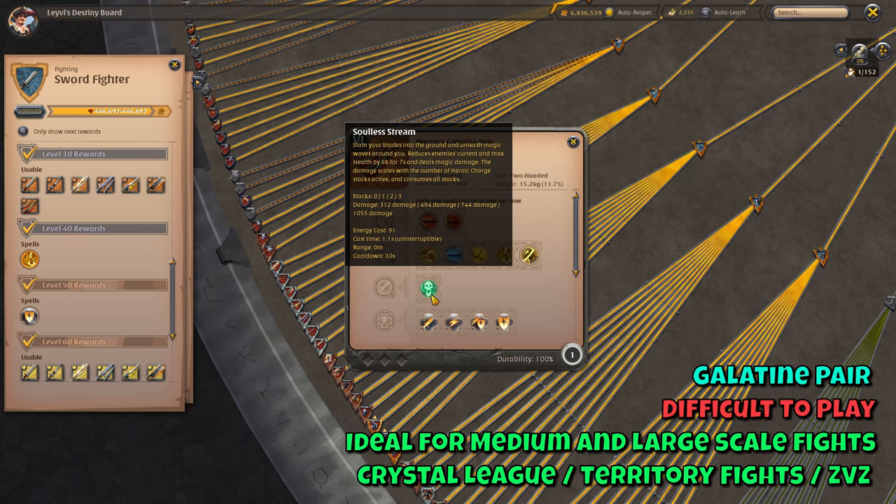The Galatine Pair is probably the most advanced sword there is. It's played in medium and mostly large scale content — a true ZvZ weapon that can wipe out an entire horde of people, and has specific builds to make this possible, such as damage modifying skills on items like the Royal Sandals and Royal Hood. The E skill, Soulless Dream, has you slam your blades into the ground, which has a cast time but cannot be interrupted. Based on your stacks your damage increases, and aside from doing AoE damage you also reduce the max health of enemies hit for seven seconds. You definitely want to use this skill with three stacks active to increase the one-shot potential. Making the slightest mistake on the Galatine Pair is very unforgiving. Other swords will be much more effective in solo or small scale content, though it is possible to use it there.